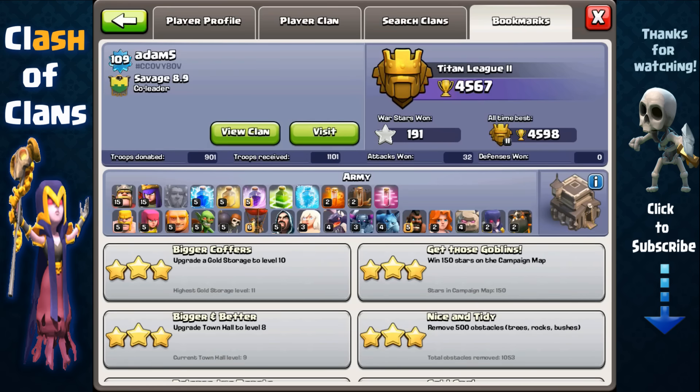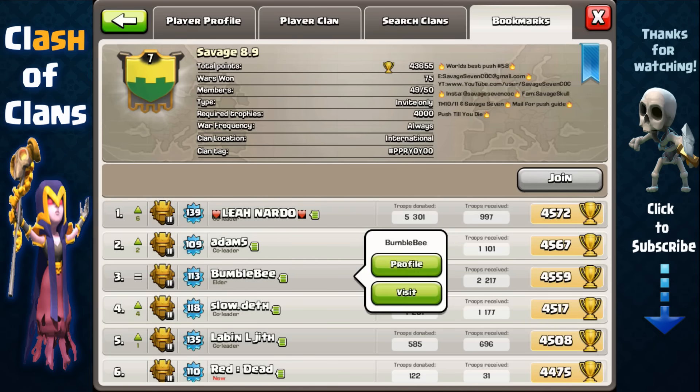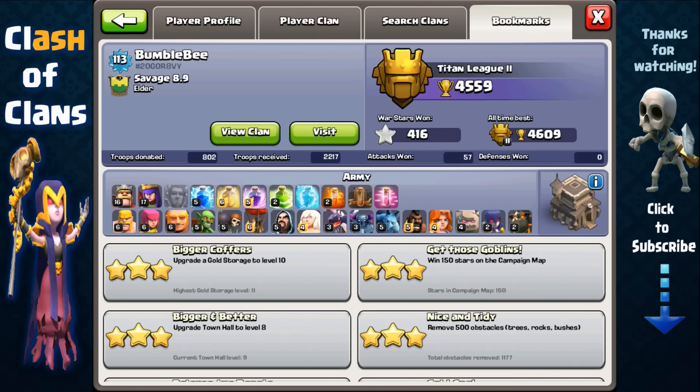As you can see, Adam has level 15 heroes, Bumblebee has level 16 and 17 heroes, and Slow Death here has a level 10 Barbarian King and a level 13 Archer Queen — and he's this high with an all-time best of 4,607 trophies. That's pretty ridiculous.